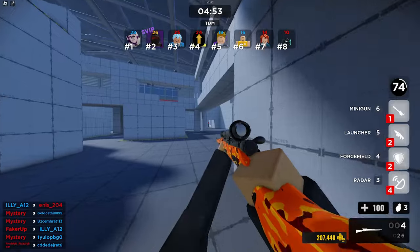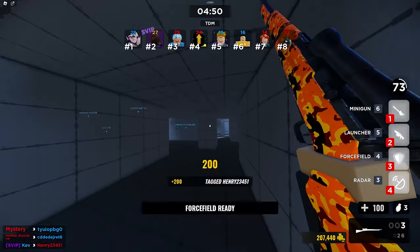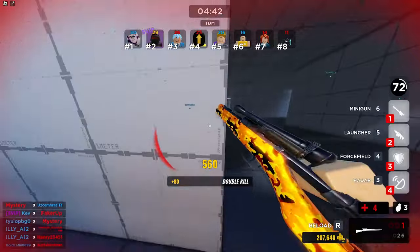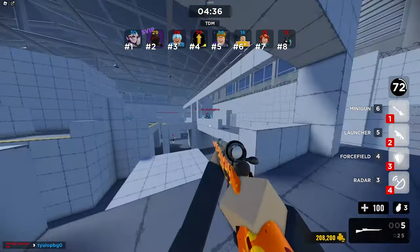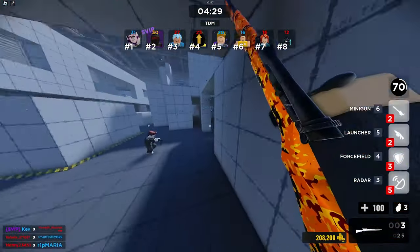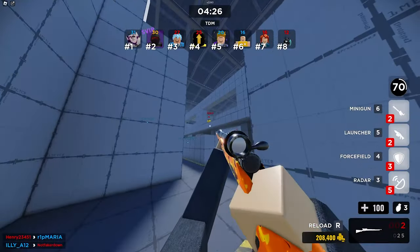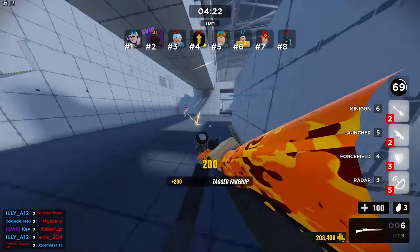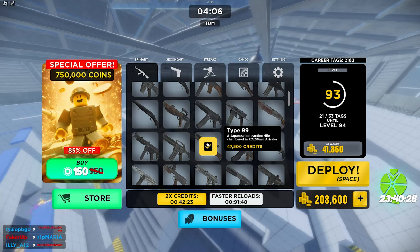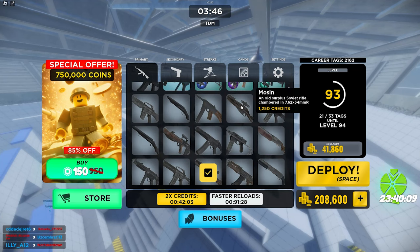If you're looking for the best cheap sniper, the Type 99 is all you need. It competes with the M40, which is currently the best sniper in the game. The Type 99 at 47,000 credits is a solid sniper — it has a faster reload than the Mozen, it feels better overall, and it one-shots to the chest and head. The Mozen only one-shots if you hit the head.